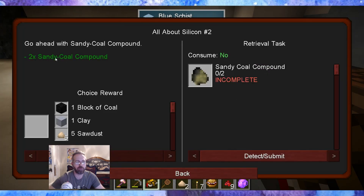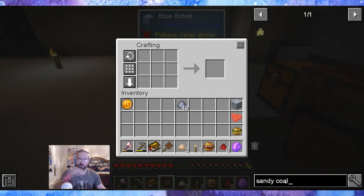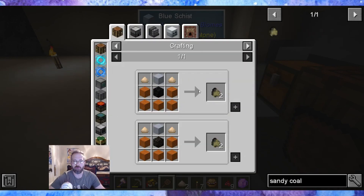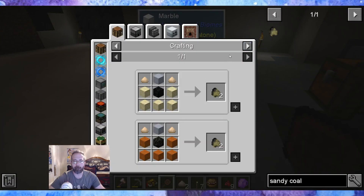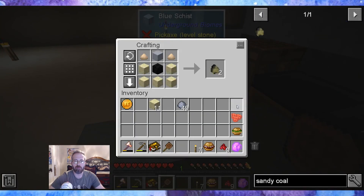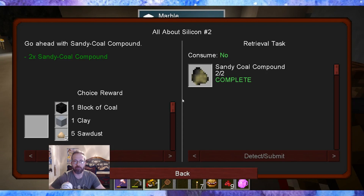What's next? All about silicone two. Go ahead with sandy coal compound. I've never heard of that before. Sandy coal compound is made of... wow, clay, sawdust, sand, and a block of coal. Block of coal. And there we go — sandy coal compound. Oh, and a choice reward: five sawdust or block of coal. I'll get the coal back.